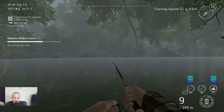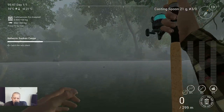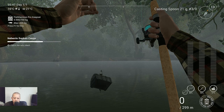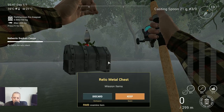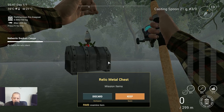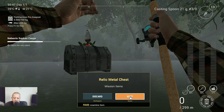We got something on the hook — snagged on something. I think it's the chest that we need. It was on the left side of the canoe. I changed my casting spoon to 21 grams, 3-0 hook — it stays better on the bottom. We got it, we keep it!